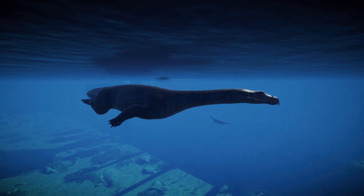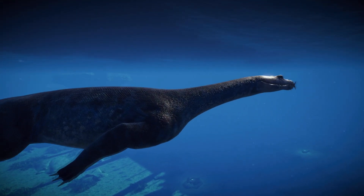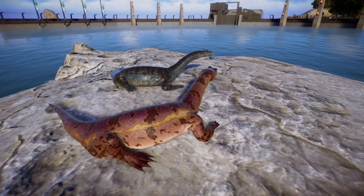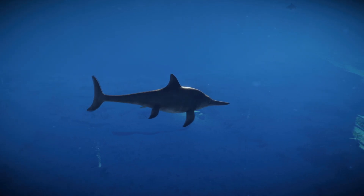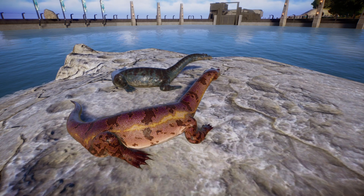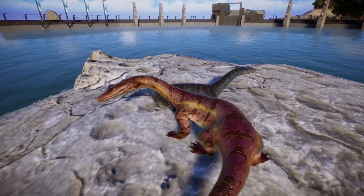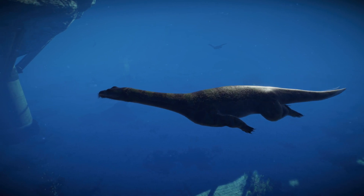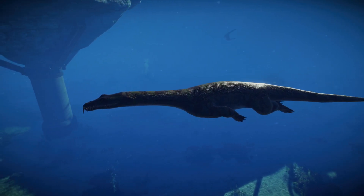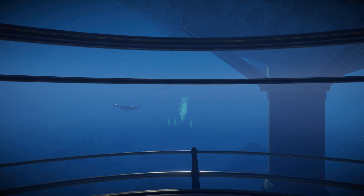Nothosaurus — the name sounds like 'not a saurus,' which is exactly what it is. It means 'not a lizard' or 'false lizard,' which is actually ironic because it's not a dinosaur but it is actually a reptile. It was about 3 meters or 10 feet long. If the ichthyosaurs were the reptile dolphins of the sea, the nothosaurs were the reptile sea lions of the sea. They lived most of their lives at sea and hunted fish, but came ashore to rest and could probably handle themselves on land as well, because some of them had clawed feet. Nothosaurs didn't actually lay eggs but gave birth to live young, and they might have been the direct ancestors of the plesiosaurs.